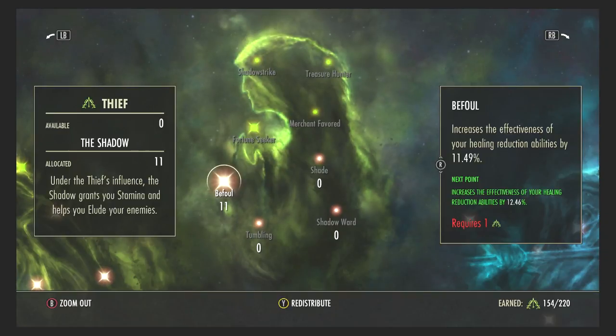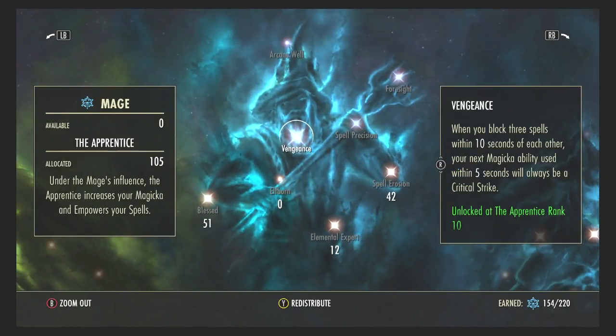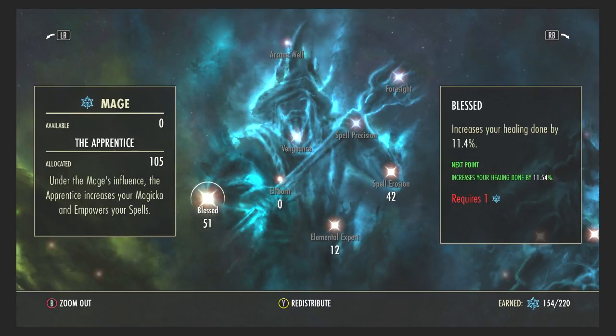In Shadow I have just 11 points in Befoul, which increases the effectiveness of healing reduction abilities — so enemies trying to heal themselves will find it less effective, and you gain extra health bonuses for casting heals on allies. In the Mage constellation I have 51 points in Blessed, which increases my healing done by 11.4%. You don't need to go massively high, but you can never have too many good heals coming out.